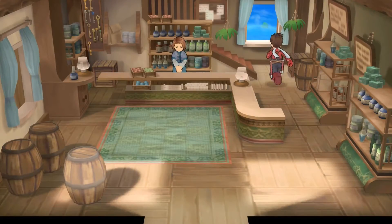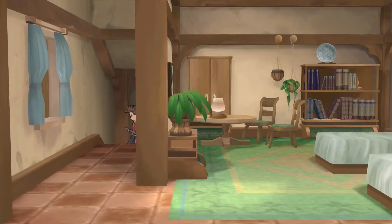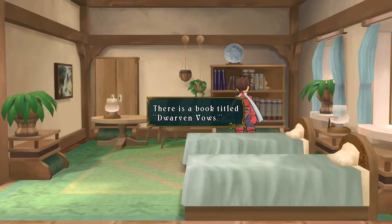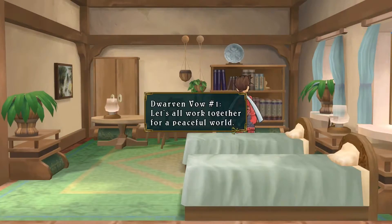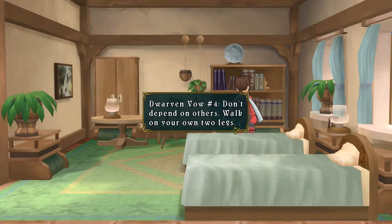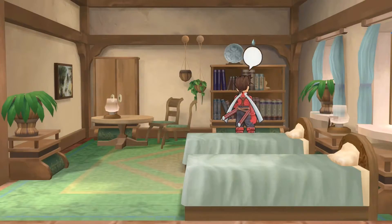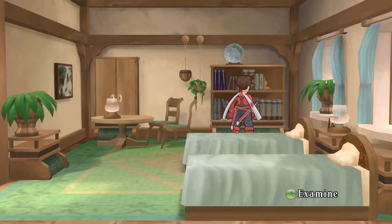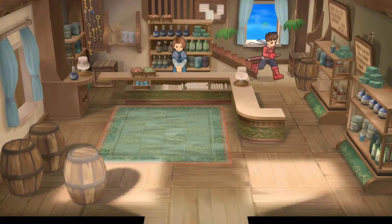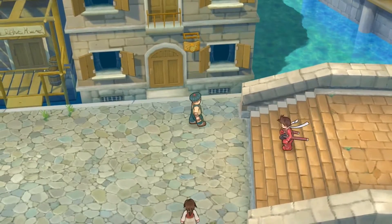Let's look upstairs in the shop — any treasure? There's a book titled 'Dwarven Vows.' Let's read it. Dwarven Vow number one: let's all work together for a peaceful world. Number two: never abandon someone in need. Number three: don't depend on others, walk on your own two legs. Number seven: goodness and love always win. Notably missing numbers four, five, and six — kind of a Holy Hand Grenade moment.